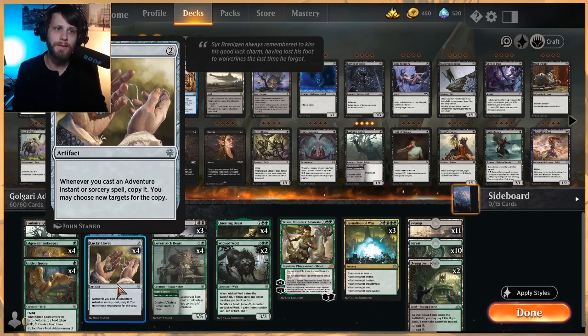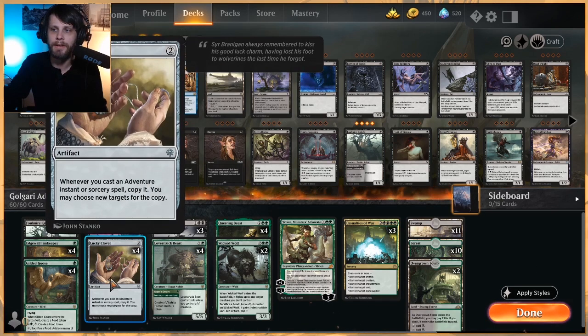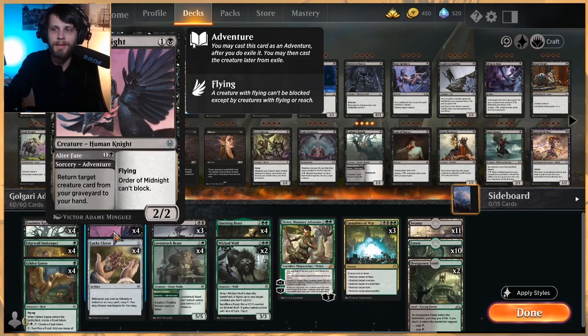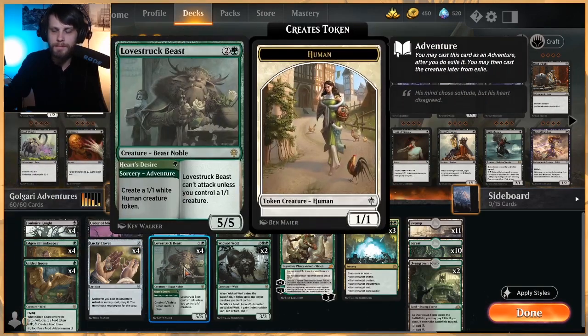Lucky Clover is a really cool card in these adventure decks. It essentially copies your adventure spells anytime you play them. Every Lucky Clover stacks, so we could copy up to four times if all four are out — the initial play and then four copies. Very strong synergies, and with Edgewall Innkeeper we get extra value. Lovestruck Beast is a great all-star: drop a one-one on turn one, then on turn three drop a five-five — hugely strong against a lot of creatures.